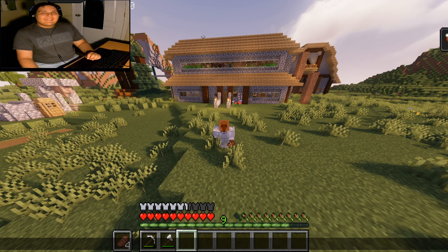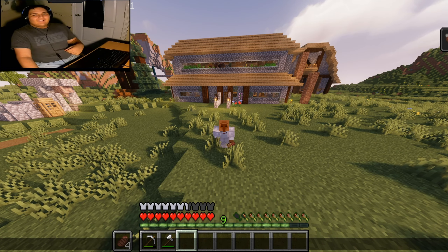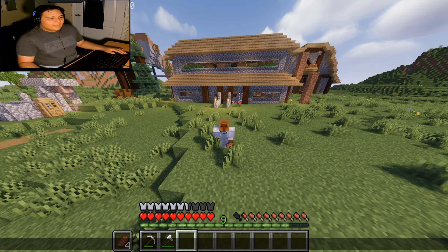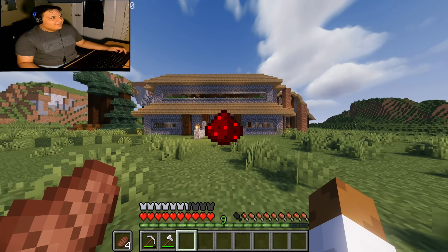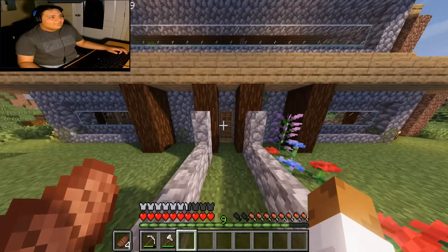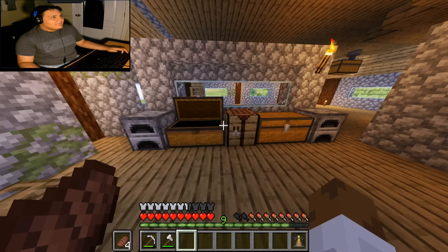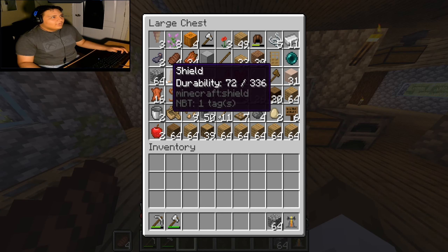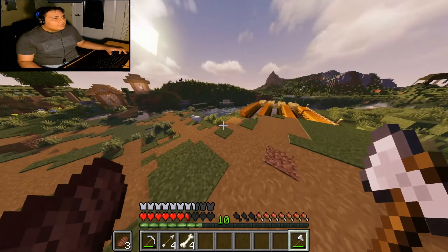Welcome back guys, this is episode 6. Today we are working on the automatic farms. The first thing we are going to do — in order to make the automatic farms we're gonna need some redstone. We have a bunch of villagers up there and I don't really feel like mining the redstone, so instead we are going to bring a villager down here.